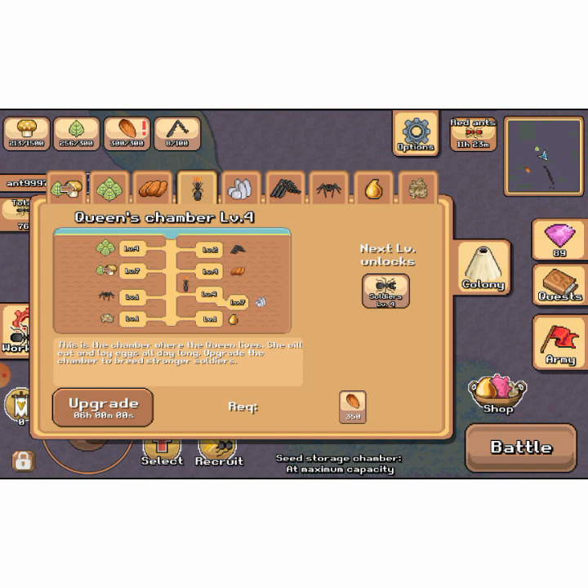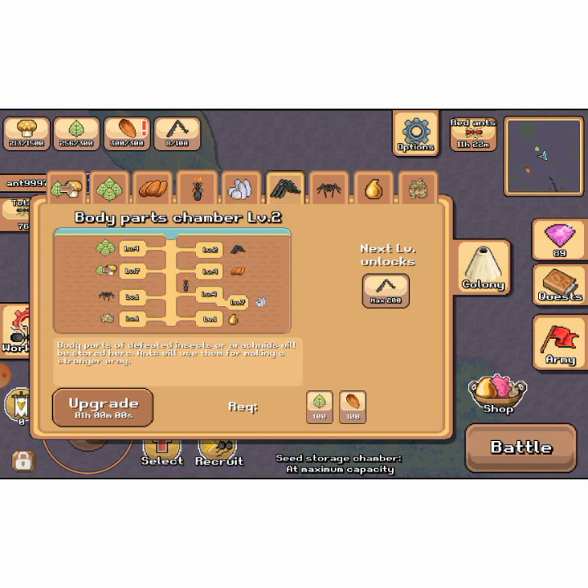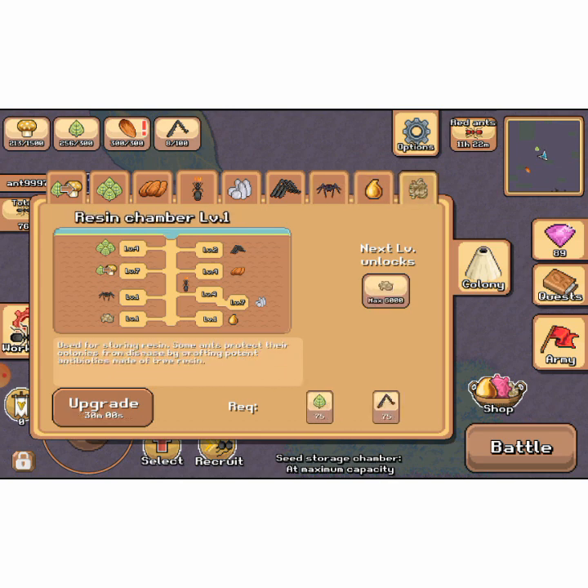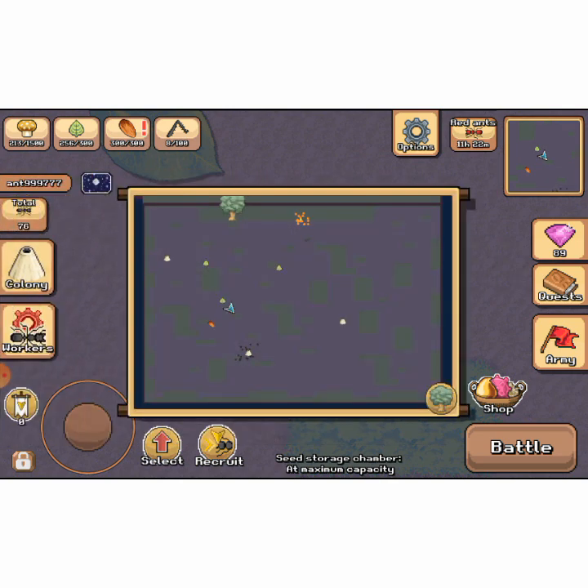Then you build the leaf storage and the seeds. There's the queen's chamber which you get at the start — if you upgrade it, it allows you to breed more soldiers at a time. Then there's the body parts chamber, which I don't like to name.